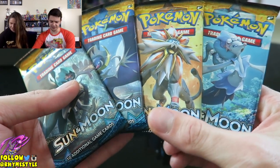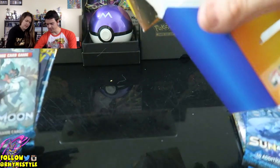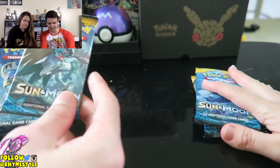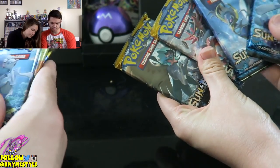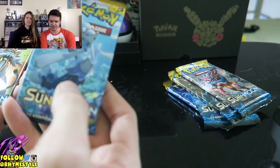The real reason you guys clicked on this video is for these — the first English Sun and Moon releases. These are some really nice boxes; we're definitely going to keep these boxes. Let's see what's inside. I'm going to do these two last. Primarina? I think so. Decidueye, right? That's the evolution of the owl. And then Lunala? I'm butchering their names — I haven't gotten Sun and Moon yet.